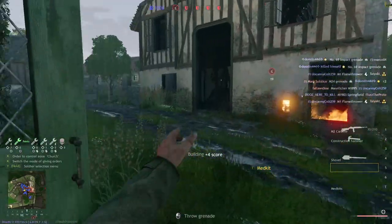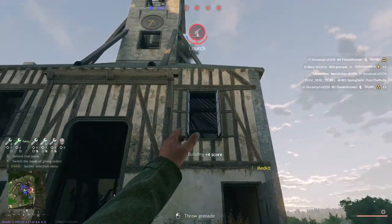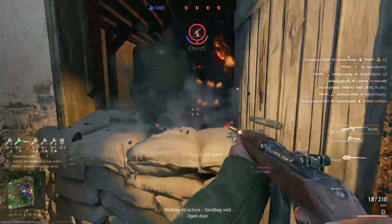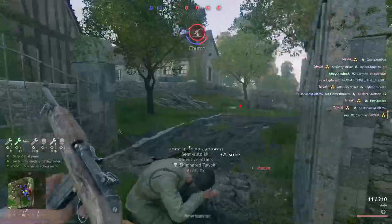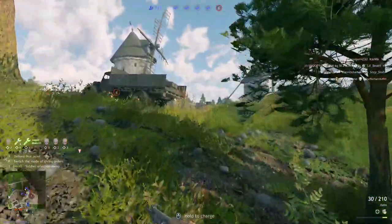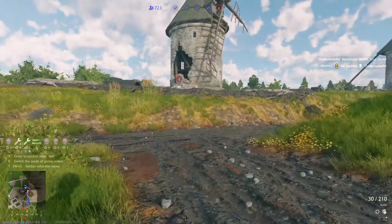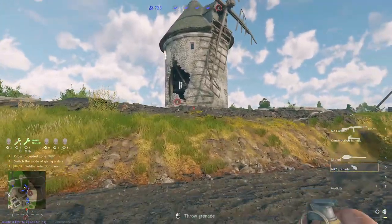On top of that, the frag grenade is both smaller and lighter, meaning it can be thrown further and is easier to toss through a window or a doorway. The frag grenade, at the end of the day, is just simple. You use it when you're attacking an objective, or maybe pushing an enemy rally point, or when you see any clump of enemy soldiers running around.